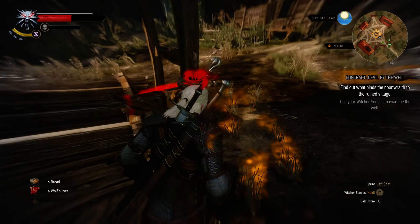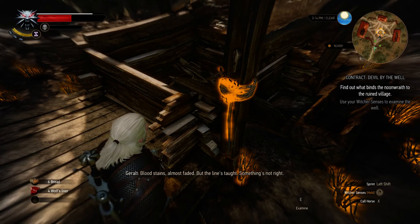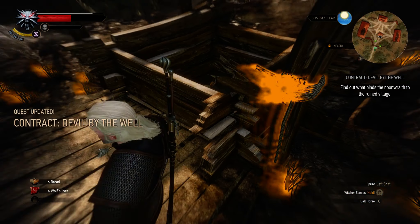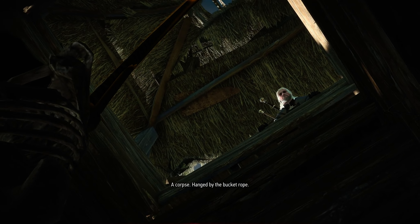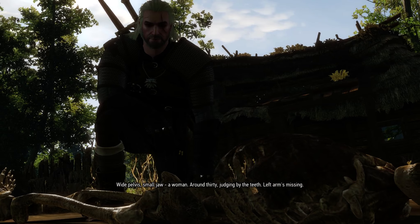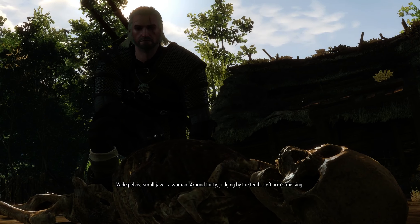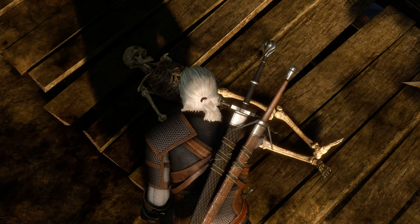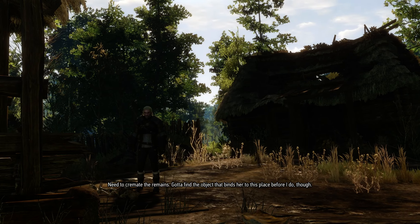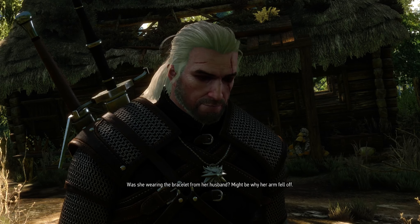There we go. Blood stains, almost faded, but the line's taut — something's not right. A corpse, hanged by the bucket rope. Must be the woman the journal belonged to. Wide pelvis, small jaw — a woman, around 30 judging by the teeth. Left arm's missing.